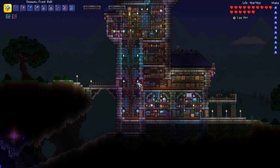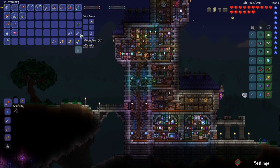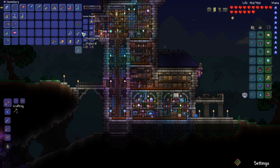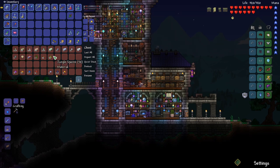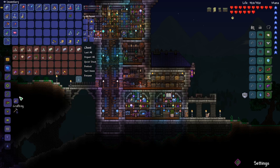Between this episode and last, I've worked on farming up a few items. I've got the ingredients for ironskin potions, and I also have a jungle rose and a bunch more jungle spores and all sorts of good stuff from the jungle. The first thing we can do is craft our jungle armor — jungle hat, jungle shirt, and jungle pants.